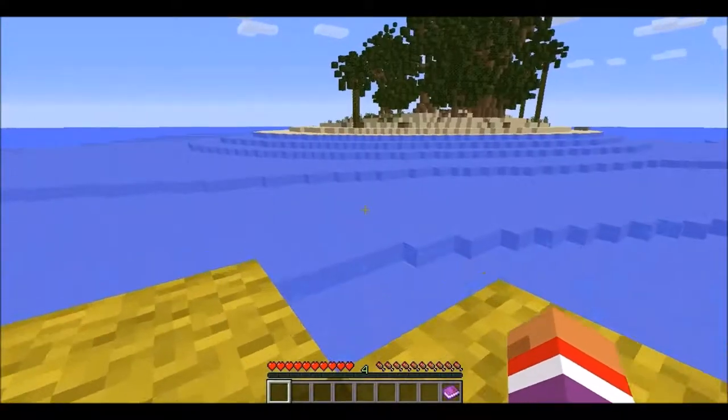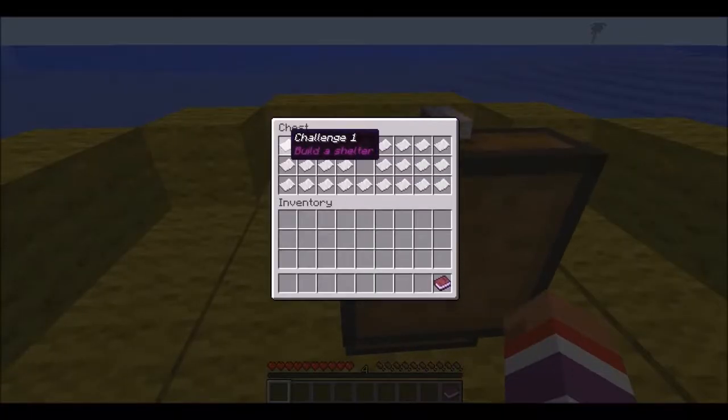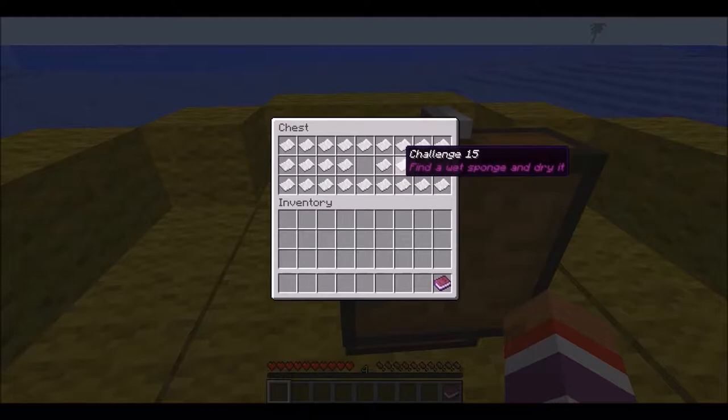I couldn't use the texture pack because it crashed the game every time. But we do have a bunch of things that we need to get done: build a shelter, make a fire, make charcoal, craft a glass bottle, make a wheat farm, craft a boat, make a melon farm, make a potato farm, make a carrot farm, make a sugar cane farm, make a pumpkin pie, craft a map, build a farm near the shelter, craft five hay bales, put them in the barn.